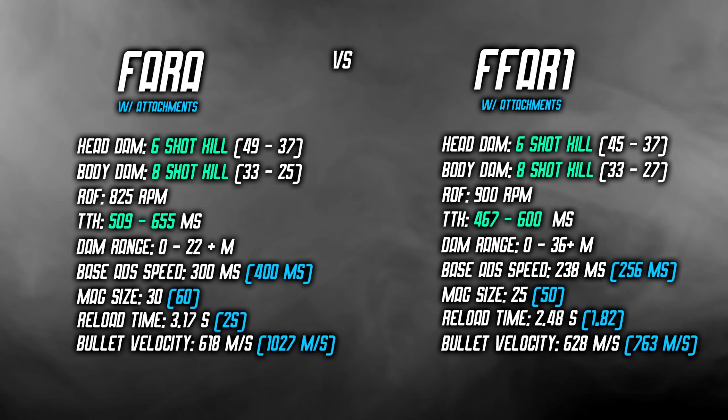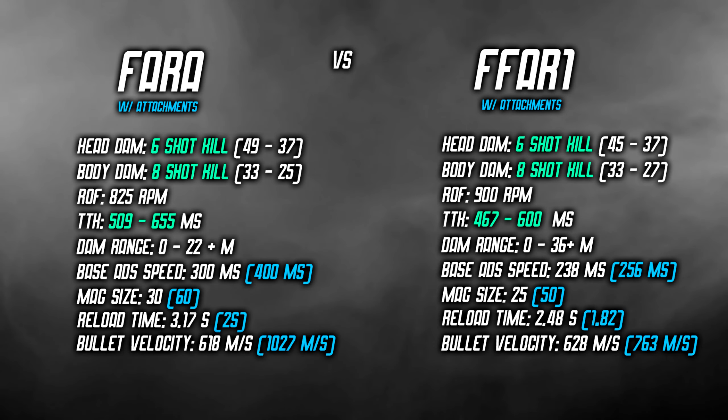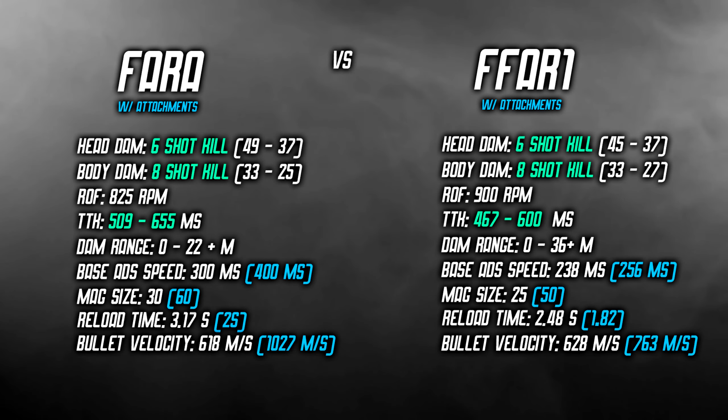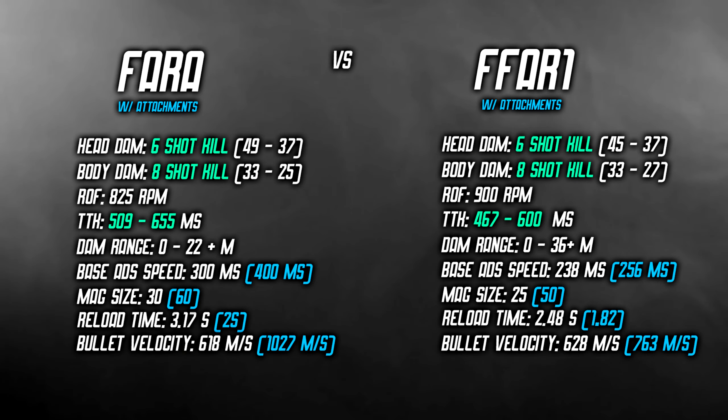Adding faster mags to the FFAR1 brings its reload time to 1.82 seconds. Bullet velocity on both guns is very similar for the base weapons, but when you stack attachments the FFAR does have faster bullet velocity — though that's because we went with the barrel that has the fastest bullet velocity. If you added the reinforced heavy barrel on the FFAR1, bullet velocity would be over 900 meters per second. We chose the takedown barrel because it also gives you strafe speed, which is really good for close quarters engagements, and there are no cons with the takedown barrel.